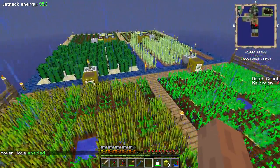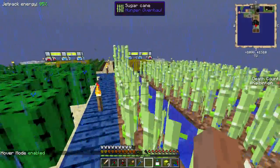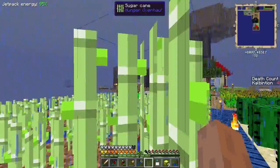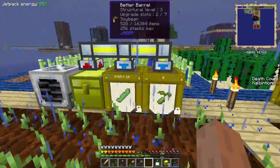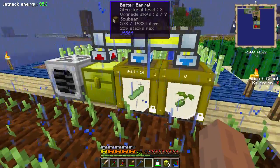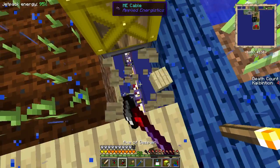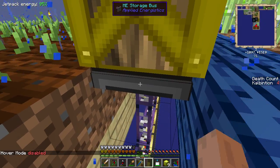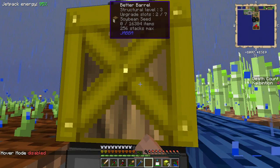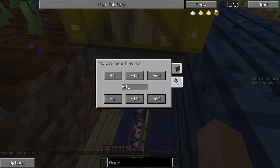I really wish it didn't rain. Alrighty, yeah - cactus, sugar cane, or reeds as I used to know them. Over here we have tomatoes, and over here we have soybeans. I've chosen to use better barrels and storage buses under here. This will allow me to store the items in this barrel without having to worry about them taking out my drives.